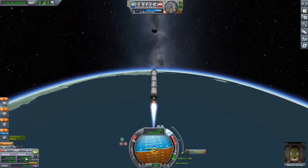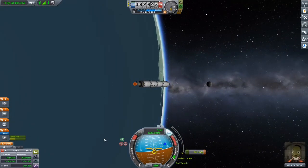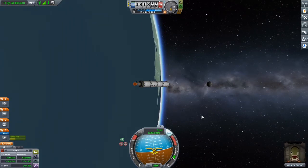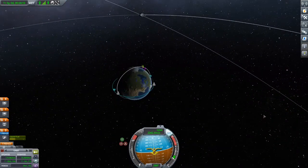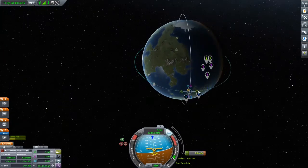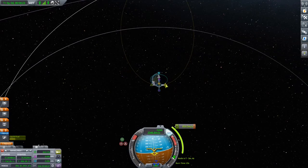We're almost there — a low orbit of about 117, not too bad. Quick save since we have an orbit. Now to get to the moon: we add a maneuver and accelerate until we get more or less to moon orbit. Then you can see we're getting into the moon's gravitational field.